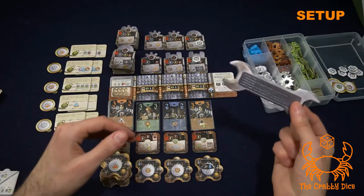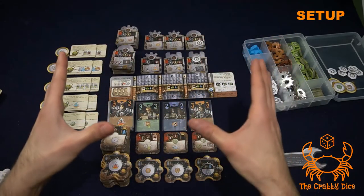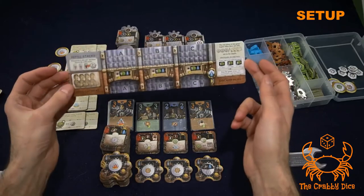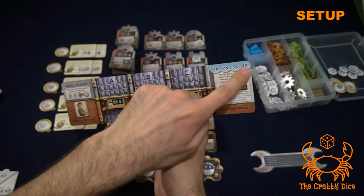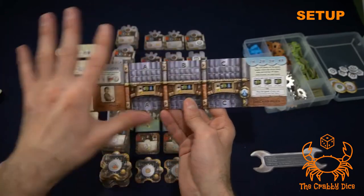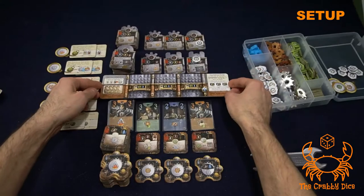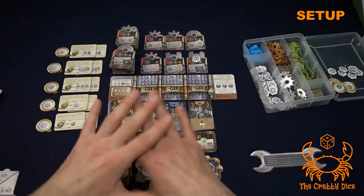For setup, you're going to be thrown a little bit of a monkey wrench, because there is no massive game board like in most board games. You're given this tiny little board, and that's about it. It's double-sided — one side is for single-player solo play, indicated by the little X's in the top right. We're not talking about solo for this video; we're going to play on the other side.